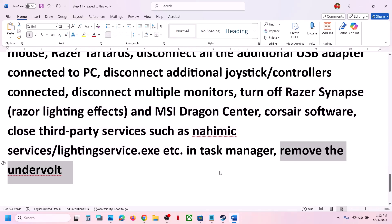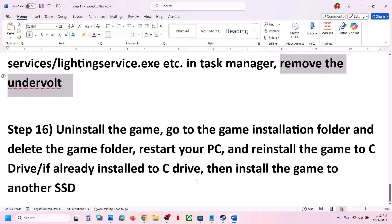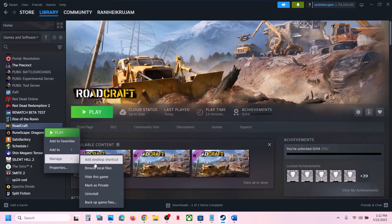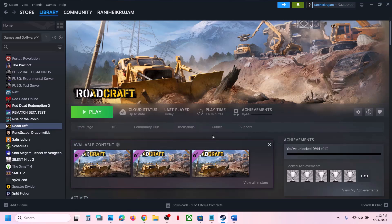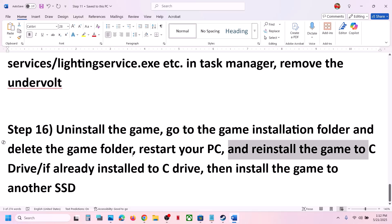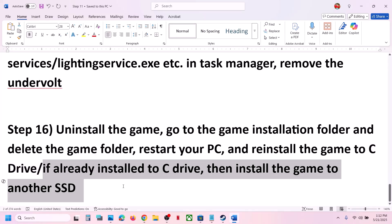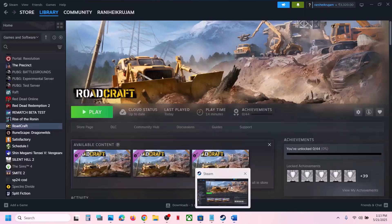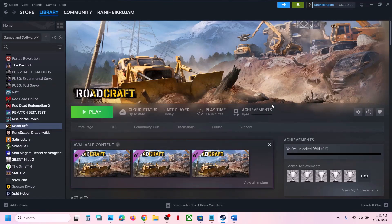The last step is to uninstall and reinstall the game to a different drive. Right-click on the game, select Manage, and click Uninstall. After uninstalling, go to the game installation folder and delete the game folder. Then reinstall the game to the C drive — if the game was on a different drive like D or E, try installing it on C. If already on C, try another SSD. One of the steps shown in this video should help you run the game successfully. Thank you for watching — please like and subscribe.